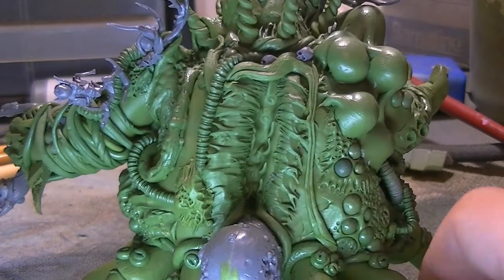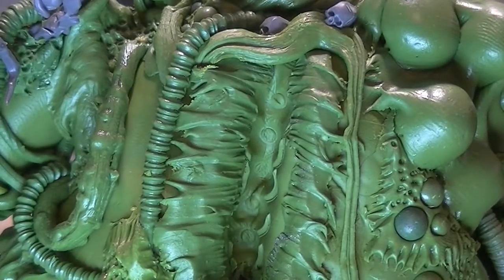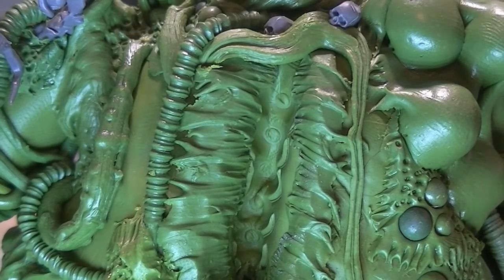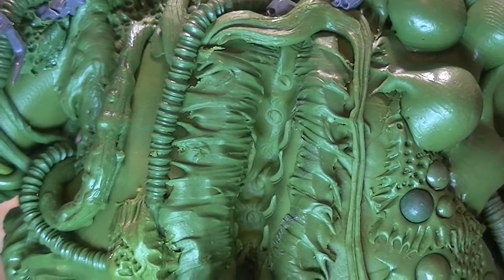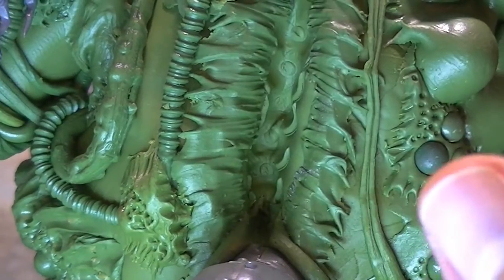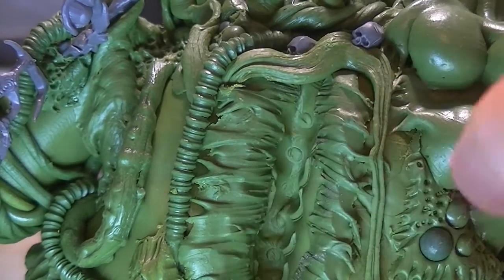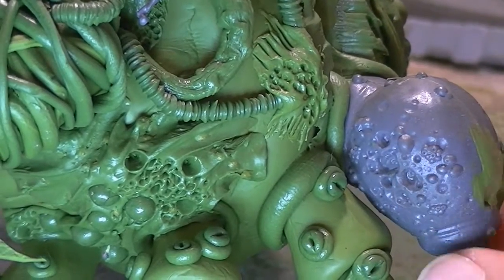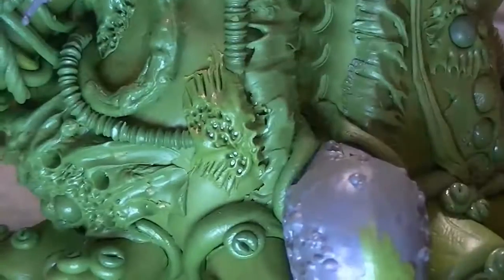Moving to the back section — on my big Nurgle beasts I'm very fond of doing back sections that are kind of ripped open like this. I was going to put a spine in, but the area where I prodded it with the end of a pen turned out really cool. Hopefully the painter is going to paint that up really nice and juicy. We've also got a bit of an arachnid lower abdomen type thing going on here to balance it out.